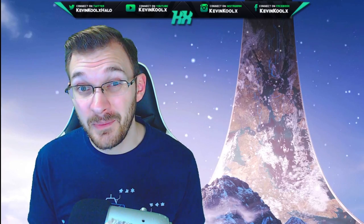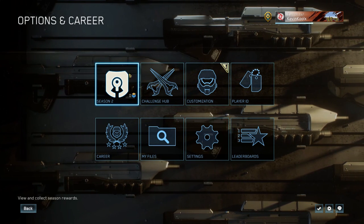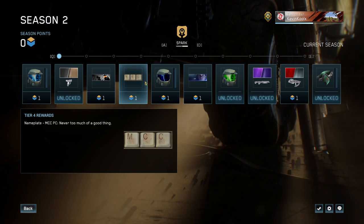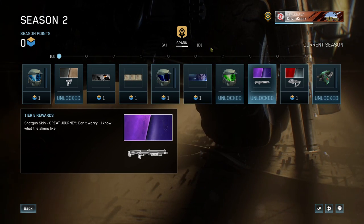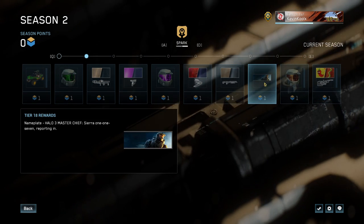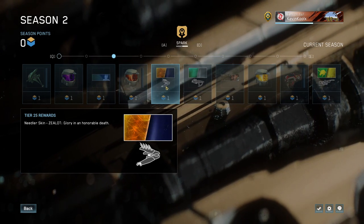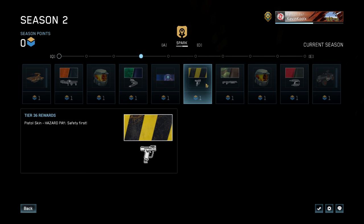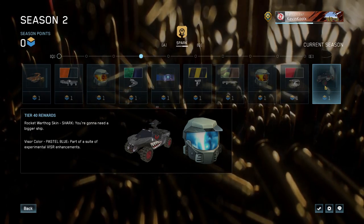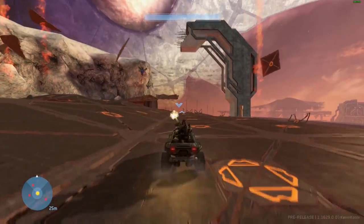Number two on this list is an updated season. We have a brand new season that came with Halo 3 — the Spark season for season two — and they changed a lot of things on how the season progression works. Now you have a non-linear unlock progression system where on each page of 10, you can unlock individual items however you want. Once you unlock all 10 items on that page, you move on to the next page and rinse and repeat. The new content is very CE-focused: 30 new nameplates, 46 Halo 1 weapon skins, 18 Halo 1 vehicle skins, and new visor colors for your Spartan.